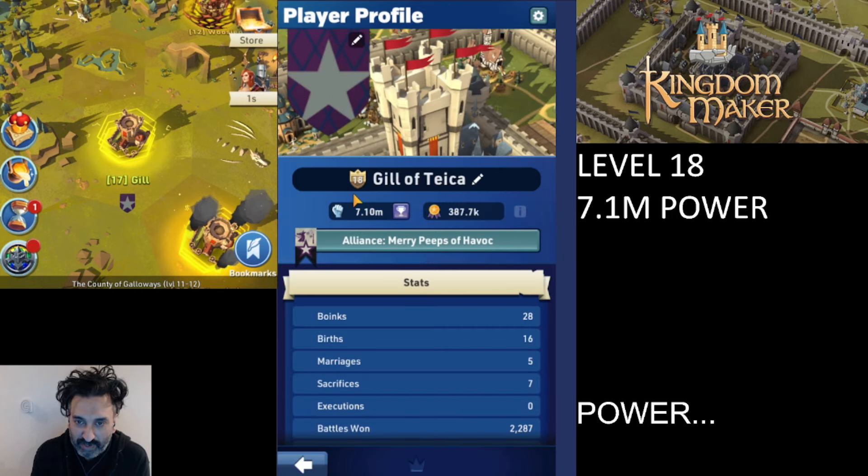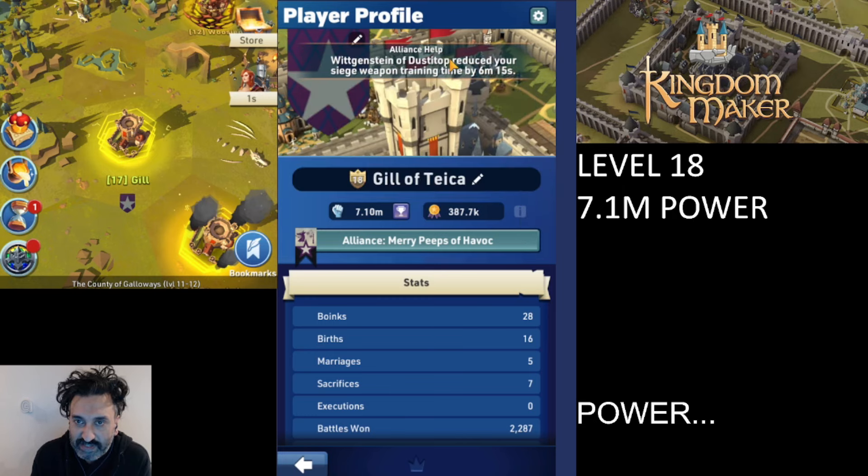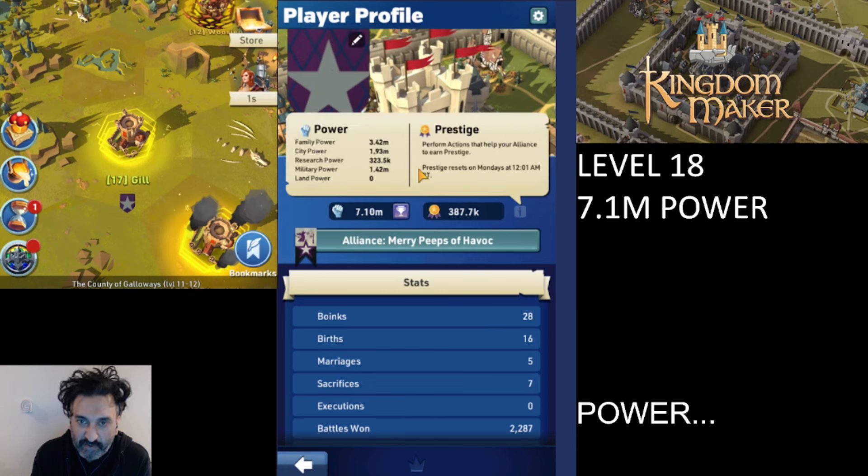If you want to see the breakdown of your power levels, click on the little power icon up the top. We can see a breakdown here: our family power is currently 3.42 million, city power is 1.93 million, research power 323.5k, and military power 1.42 million. Land power is zero.